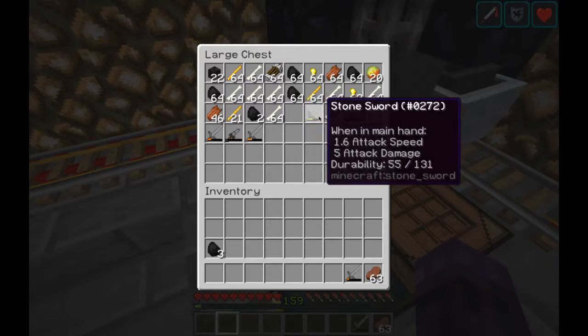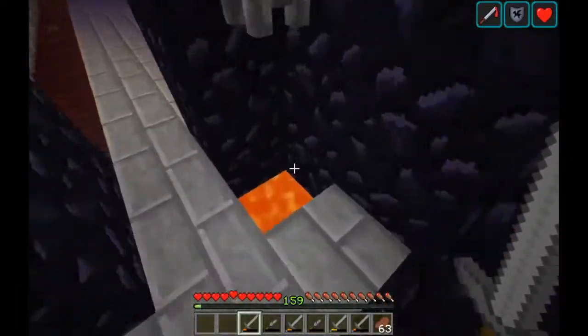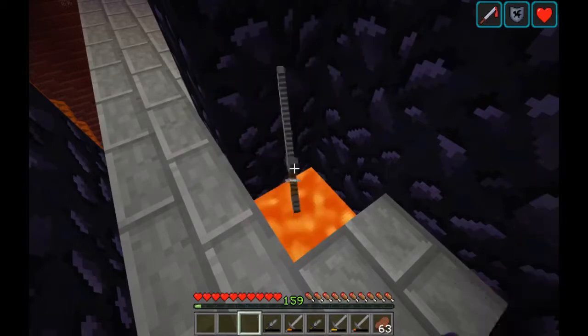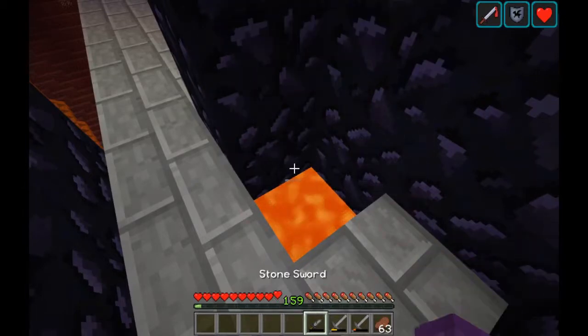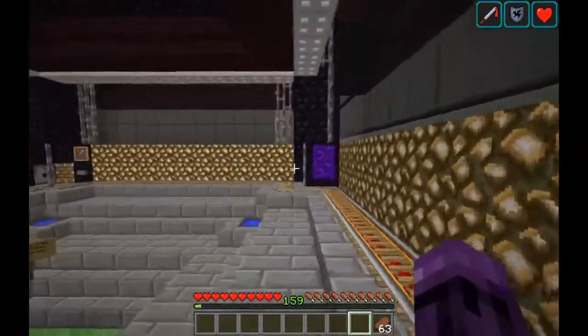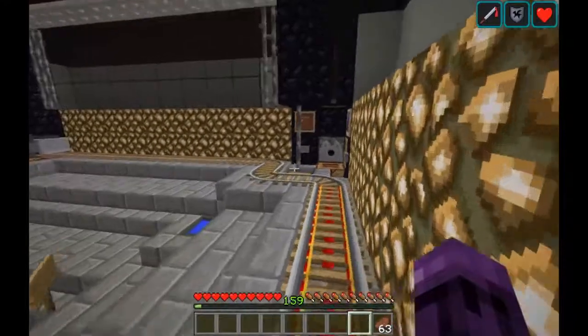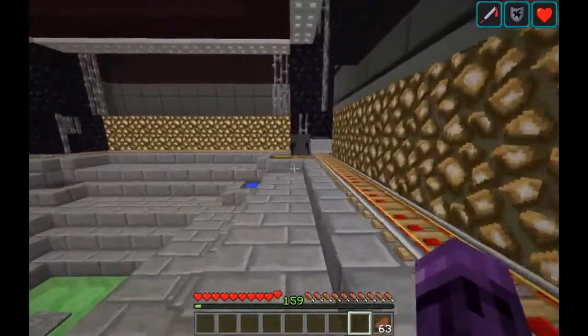I recommend taking the stone swords out and tossing them into lava. There's not really a lot of call for stone swords. If you really wanted to enchant them with mending and looting and drop them off in other mob farms for use, you can, but I don't think it's necessary.